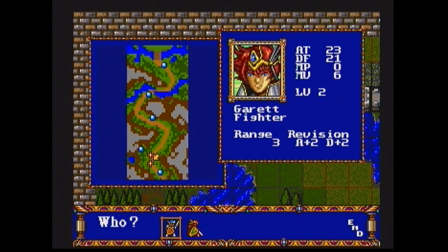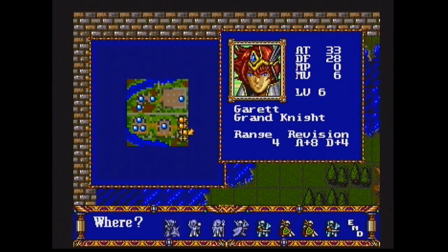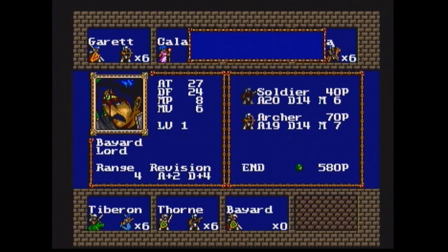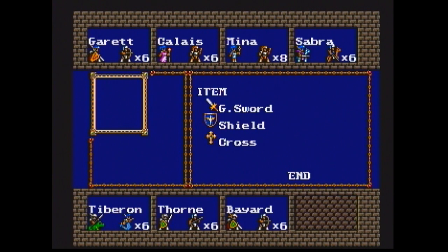You control a party of military commanders. In the beginning, you only have two, but new commanders join your quest as you progress through the game. Just before a battle begins, you are briefed on the winning and losing conditions. Then you assign each of the commanders an army. There are limits on the type and number of soldiers you give them, and part of that depends on how much money you have. You can also equip each commander with one item.